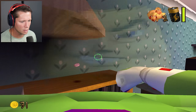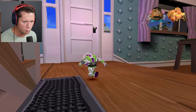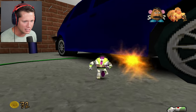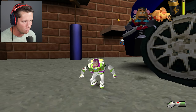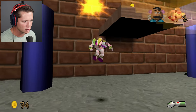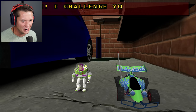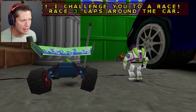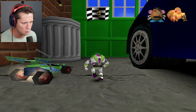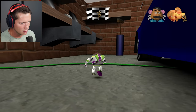Oh, this is Mr. Potato Head's ear! Is the garage where the race goes on? I'm pretty sure there's a race that goes on in here - I remember racing the little RC car. Sometimes you don't have to aim, you just jump and grab those guys. Hi Buzz, I challenge you to a race - we'll race three laps around the car. If you beat me I'll give you a Pizza Planet token. Get ready to race in three, two, one, let's go!